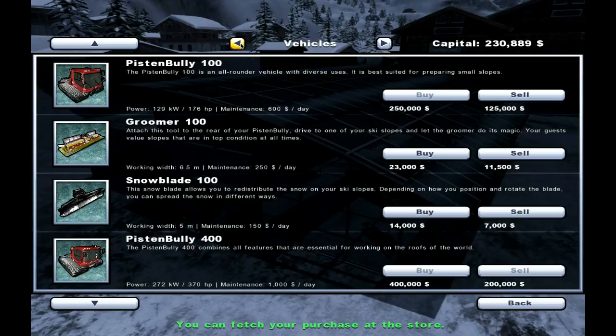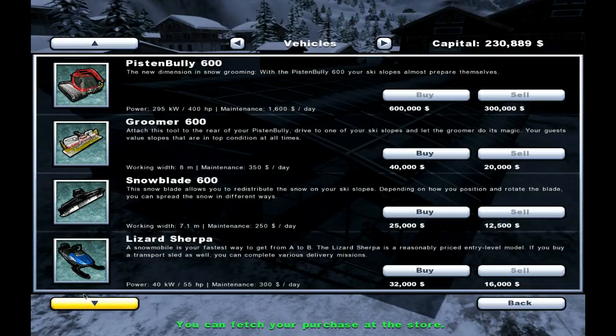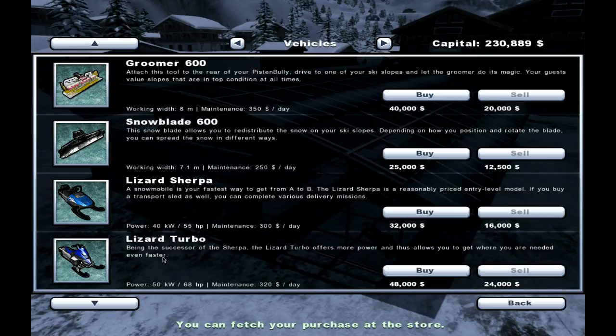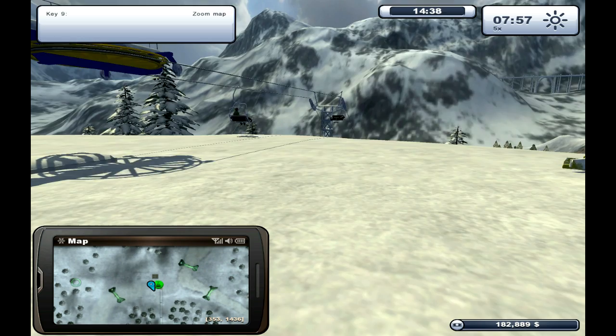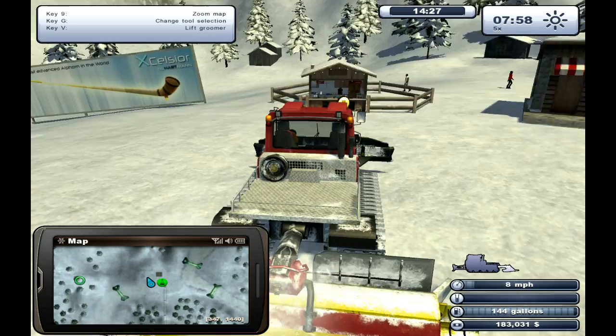And we need a vehicle. Do I tow it with one of these, or what vehicles have they got? That looks pretty cool — the crane. Turbo. I think we'll buy one of them. Now we've got to find out where the store is. Let's get in this thing — I've got till 4 o'clock, so we've got plenty of time to do the mission. Let's take this back down the hill.